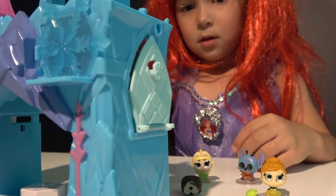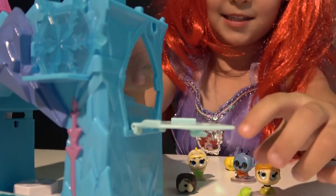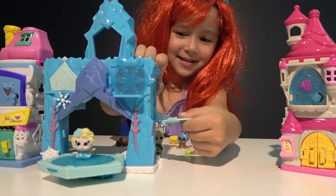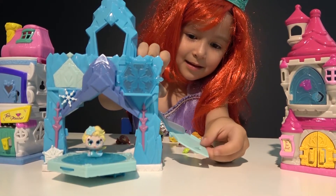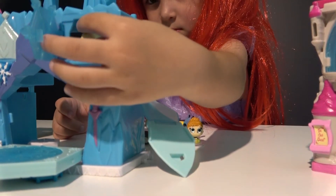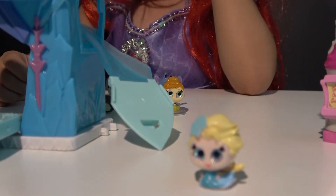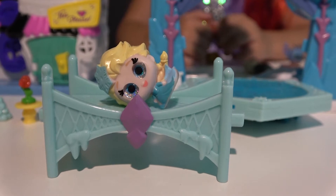A secret door — can you open this door? There's a slide! So if you pull the door, you will pull the slide out. You can slide and go here. Let's make Elsa slide — there she is. Bounce her head. I guess we put her in a bed — it was too much fun for her. It's time to go to sleep. Good night.